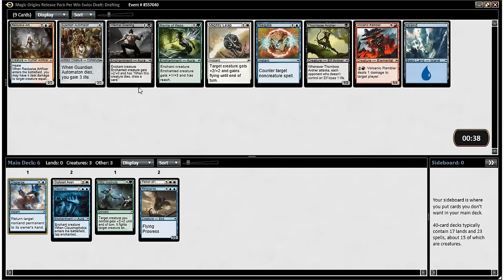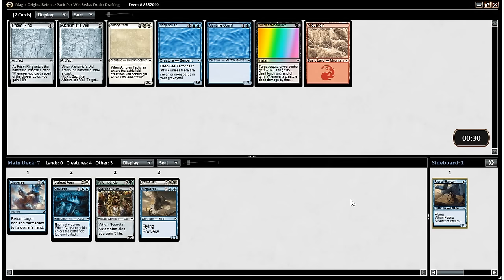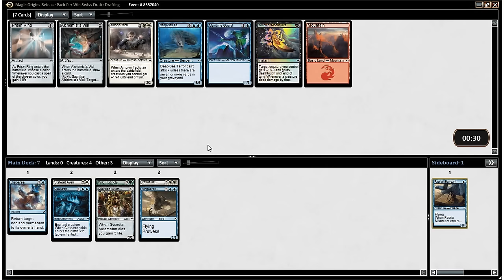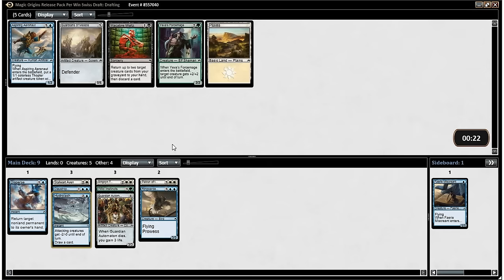Thoroughly unexciting pack — the Reclusive Artificer did make it back. I think I just take Guardian Automaton here; it's better than Mighty Leap, which is fine, but I'd rather have the Automaton. I think here I'm going to take Faerie Miscreant. I'm only going to mainboard it if I get at least three or something like that, but it would be good especially if we get some Thunderclap Wyverns. I think we take the Tactician — he's pretty good. We'll take a Hydrolash; we might play it, we probably won't, but I'll leave it in the mainboard for now.